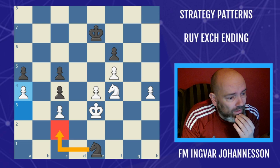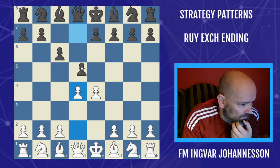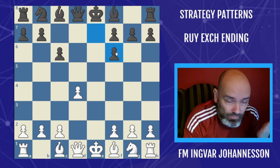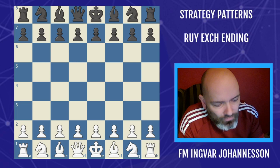Now the thing is, we can apply this to many situations. For instance, in the Colle, we can have knight e4, knight f6, when we take — and guess what, we have the Ruy Lopez but just mirrored to the other side. So the long-term goal would be to create a passed pawn on the queenside. I actually have an example game where this happens.